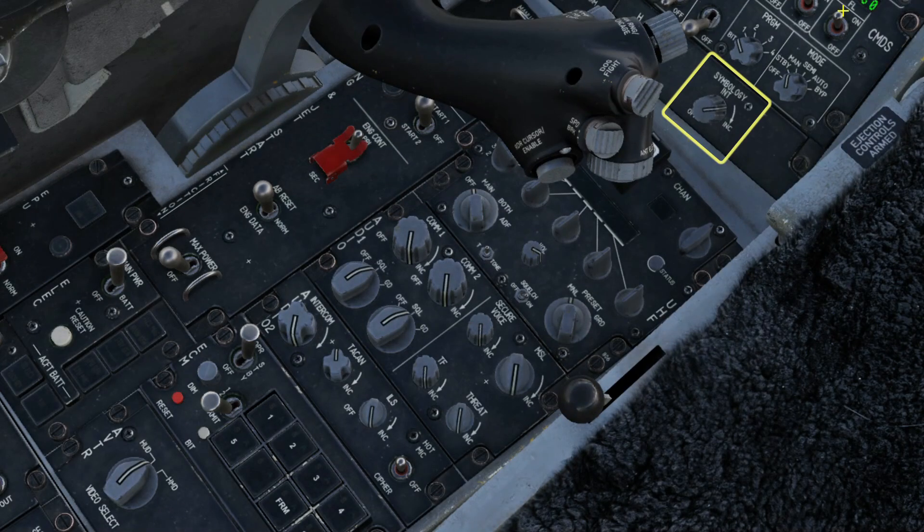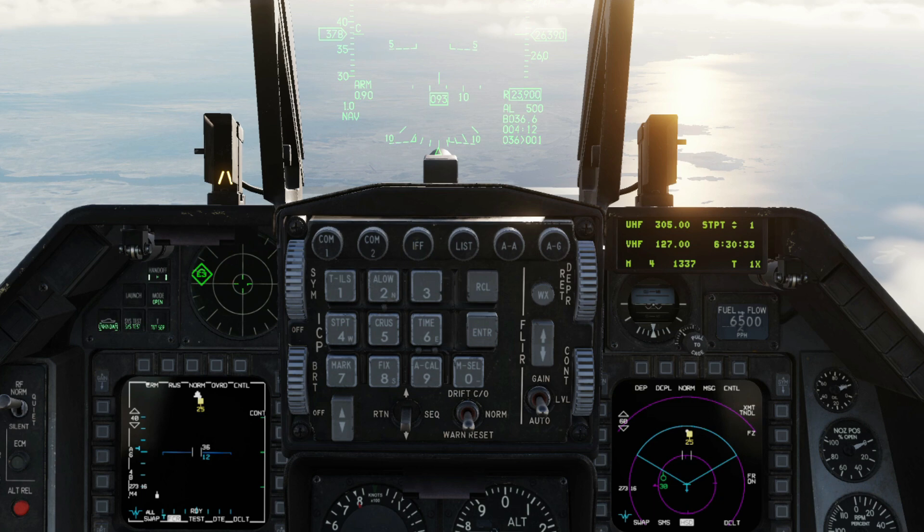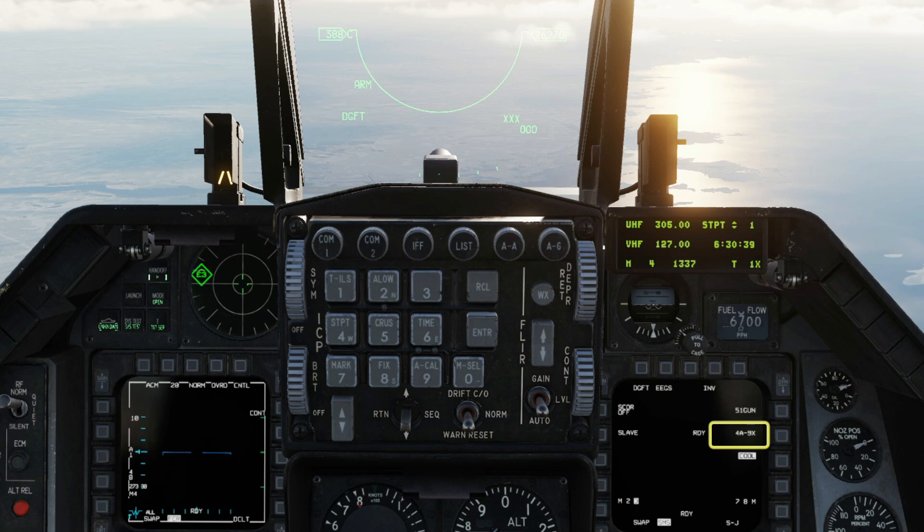This works best with the HMD so we'll start by turning that on, and because we're making a video we'll turn down the missile tone and the threat warning tone volume. Put the dogfight missile override switch into the dogfight position. This puts the radar into ACM mode and silences it, and arms and cools your AIM-9s.